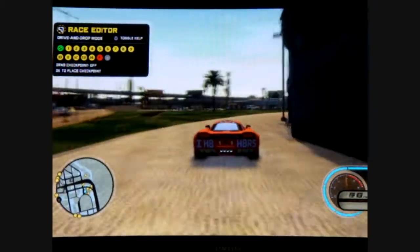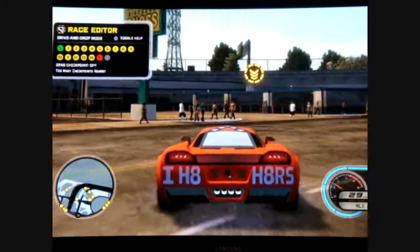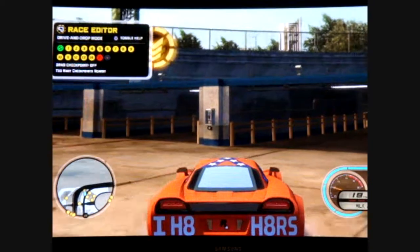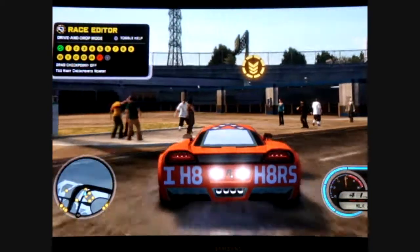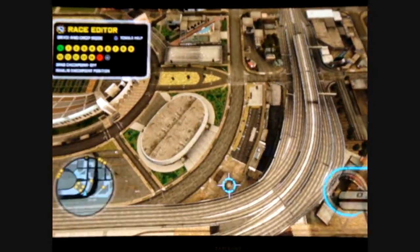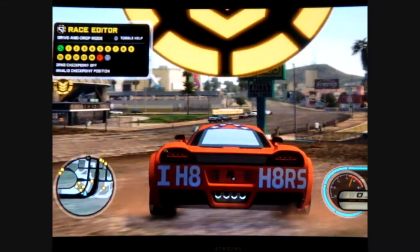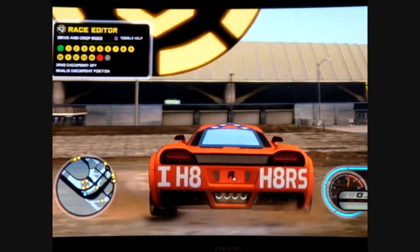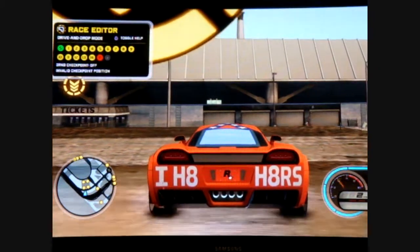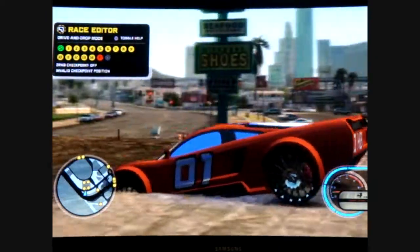I just found this one — yesterday or the day before — up on top of this car wash. Me and my buddy tried this like months and months ago and never could get it. It is an ice glitch. Just like in my other videos, use gas and handbrake simultaneously to propel yourself. You'll hit a dip and it looks like you're going to fall, but you won't — you can go all the way to the end.